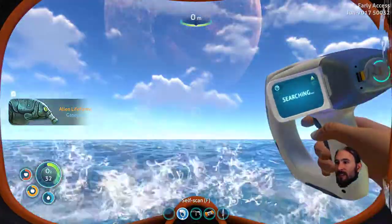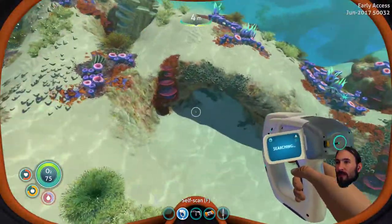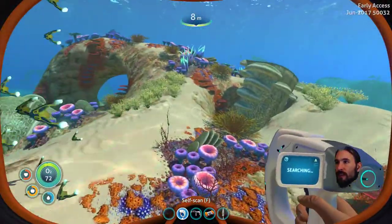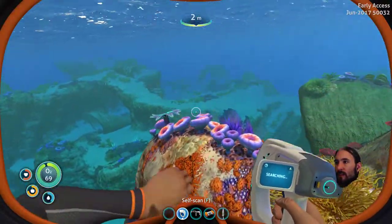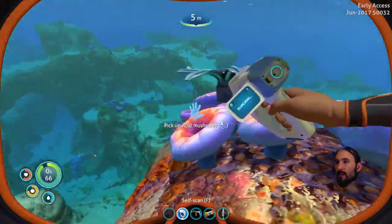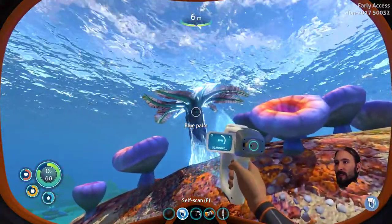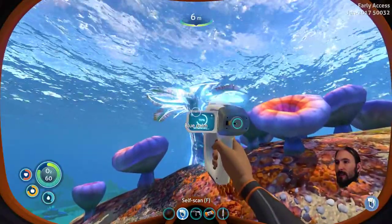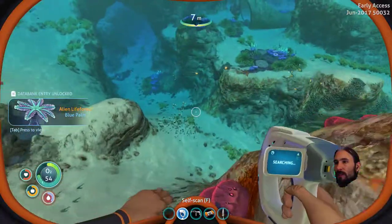Speaking of gas, let's head up to the surface, get a big lung full of air — or tank full — and keep exploring. It's over here. Hello, we've got a nice little gully here. What's this? A blue tarm. Can we scan it? Yes, we can. Will it yield any interesting information? Who knows?